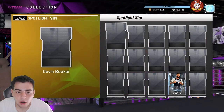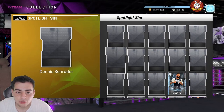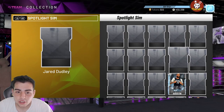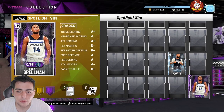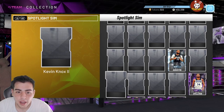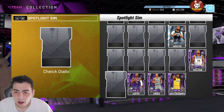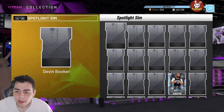Personally, not a fan — I think it's terrible content. But we got a Geo Simmons, a 98 Dennis Schroeder that's not gonna be usable, a 96 Pink Diamond Jared Dudley, a 94 Cody Zeller, a 94 Grayson Allen, and a Shek Diallo. Let's pull up the stats — this is the new content, personally not a fan whatsoever.